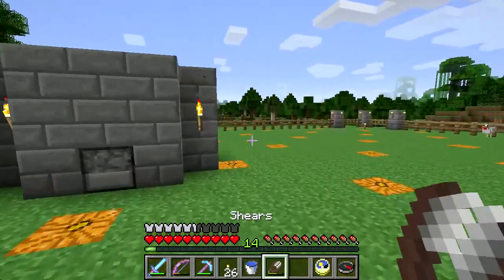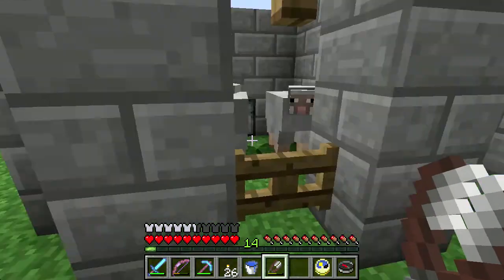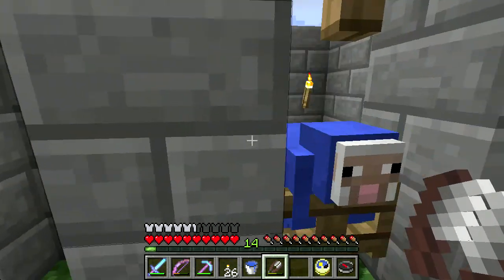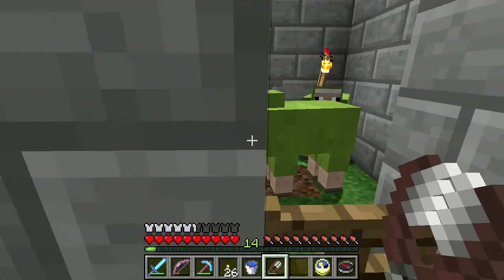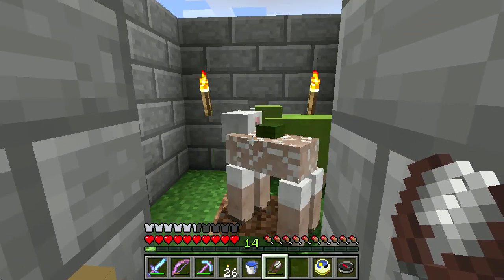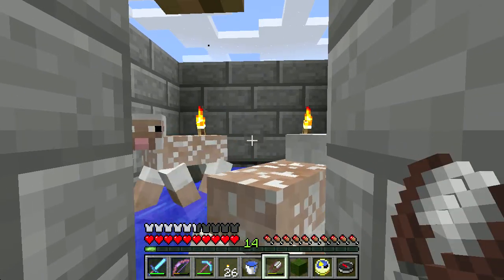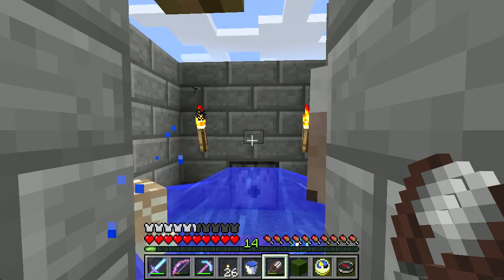If I come over here, this is my little sheep jail. I like the sounds. I've got two of each color sheep so I can breed some more if I need to. I like the green a lot. I've got a little dispenser at the back of each one with some water to push the wool blocks out to me so I don't have to go in there.